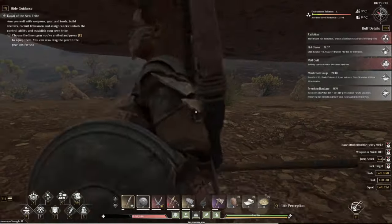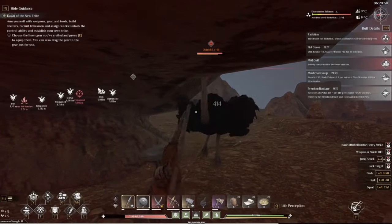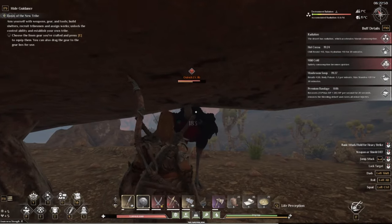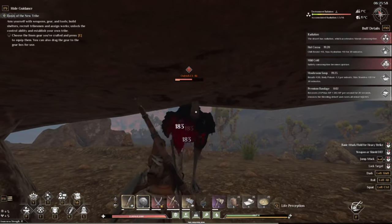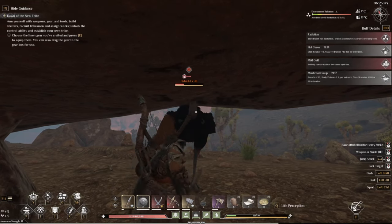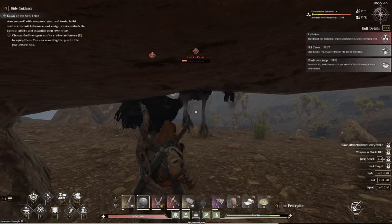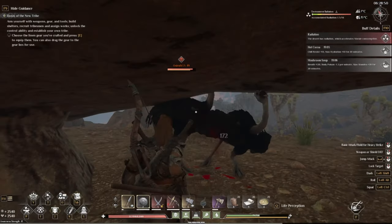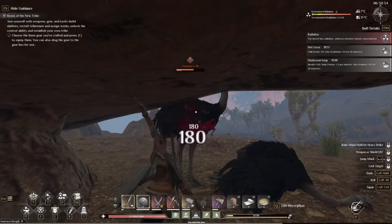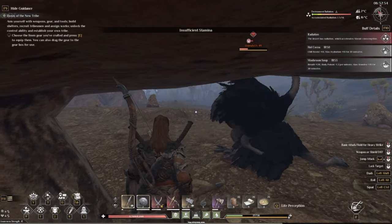Since I'm here solo and don't feel like dying 70 times — especially because the way back is already quite dangerous — I'm going to show you how to cheese them. Make sure you have some health, then aggro them. Notice they're tall and I'm short — I can sit here and poke them through this rock all day long. The reason I'm killing these ostriches is that if they're near the nest they attack on sight, and just like in ARK stealing an egg will get them absolutely swarming you.